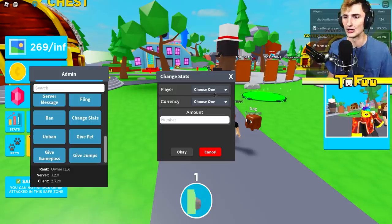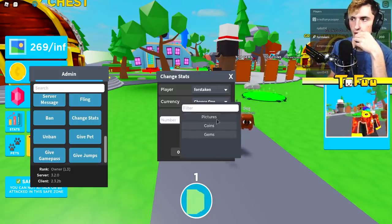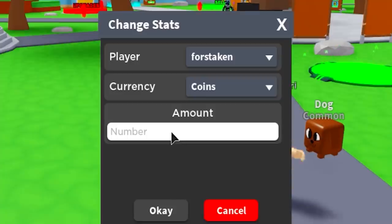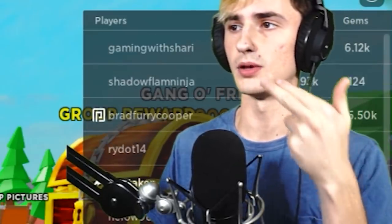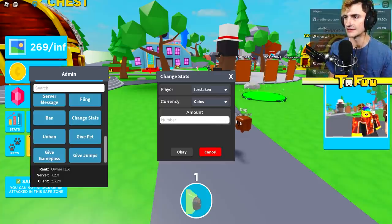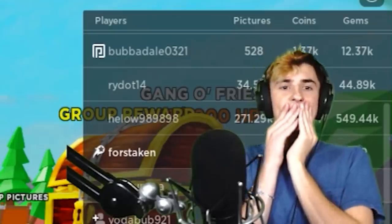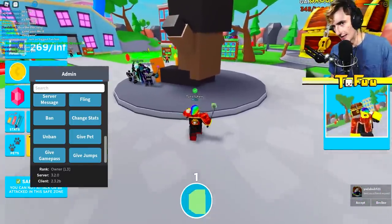I keep getting destroyed by Gaming with Sherry, so I'm gonna go ahead and change my stats. I'll click on Forsaken and I can change everything about my character. I want a lot of coins so I can go and buy everything. Some guys have six million coins — I'm gonna see if I can give myself 10 million coins. I literally have 10 million coins now — this just took me up like a billion ranks!